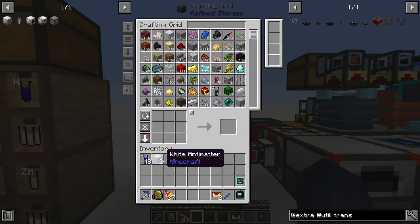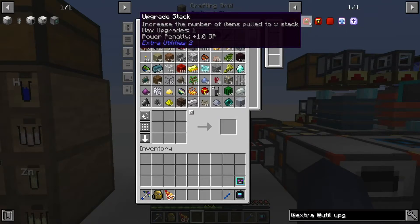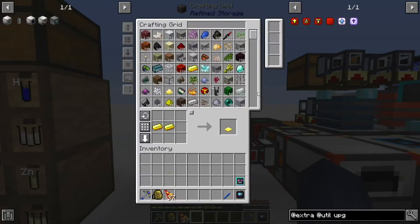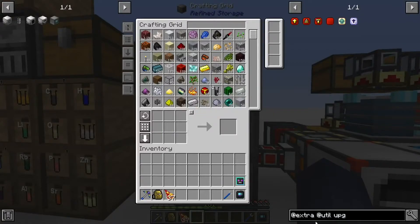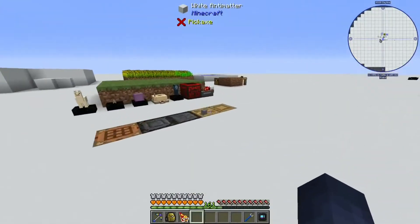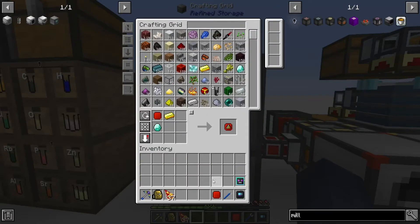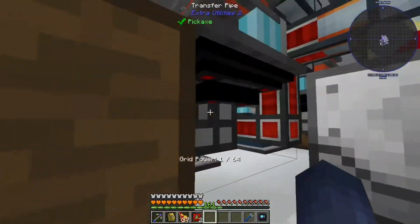Now we need to make them fast. Let's put everything back. We need stack upgrades — this way the item pipes can pull a stack at a time, using upgrade bases with pressure plates inside the resonator. We have 64 GP, which should be fine. We can always make the dragon egg mill which gives 500 GP since we already have a dragon egg. Let me make two stack upgrades and put them in.